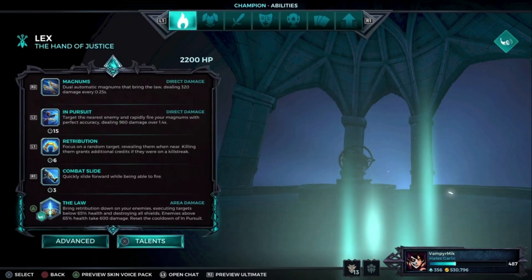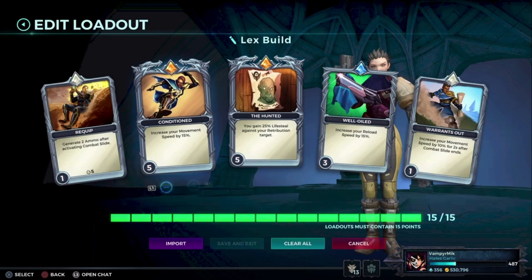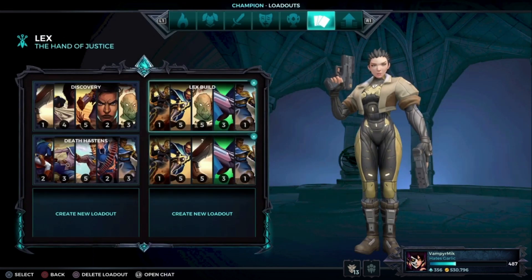We also have a build for Lex. Go for Discovery and just go for full lifesteal with it, and you can't die. You're just a super annoying flank with the Hunted. The Hunted is just so broken right now and you just have to play it before it gets nerfed.